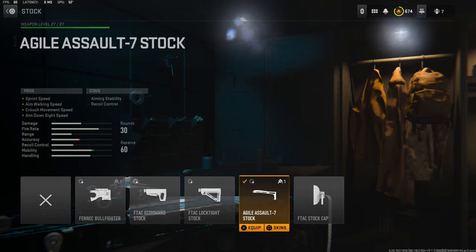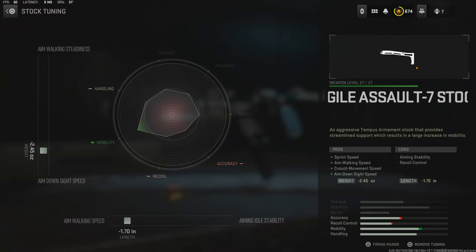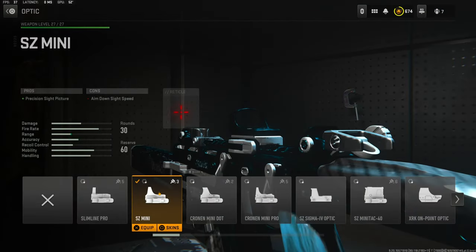Over on the stock I'm using the Agile Assault T7 stock. It adds sprint speed, aim walking speed, crouch movement speed, and aim down sight speed. The cons are aiming stability and recoil control. The tuning I went with is negative 2.45 ounces for aim down sight speed and negative 1.70 inches for aim walking speed.